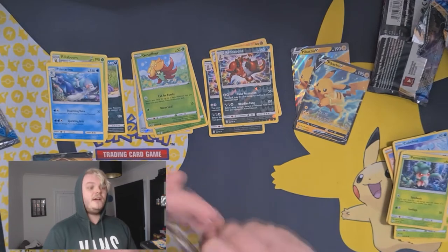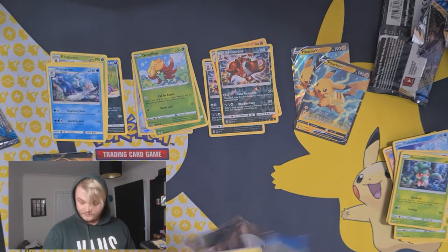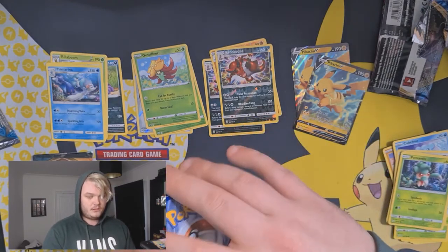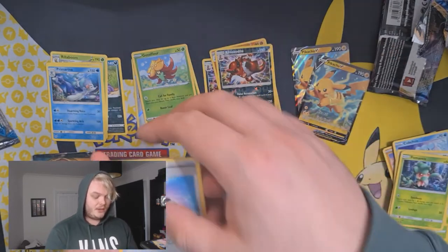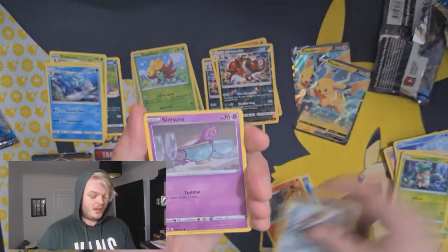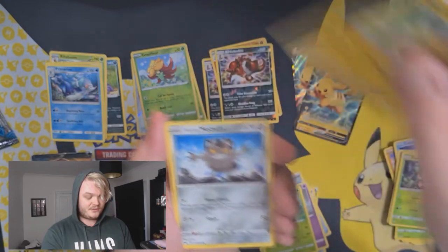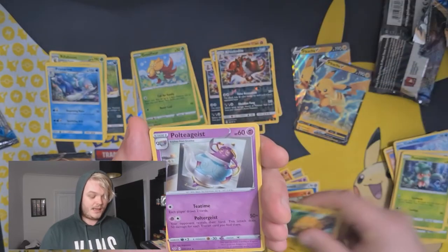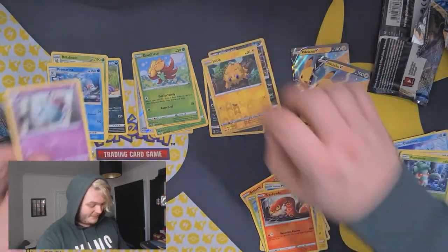I'm going to do the Sword and Shield first, then the two Darkness Ablaze, because Darkness Ablaze is dope. Oh, we've got a Sinistea at least. Mad Party - such a thing? Maybe. Do I build a Mad Party deck? I don't know. We've got an Energy, Evolution Incense - it's always good to have Evolution Incense, great card. Sizzlipede, Bisharp, Sinistea, Magnemite, a Pikachu - yeah! Charge up the Pikachus. Galarian Meowth, Sizzlipede, Joltik, and a Poltergeist. Straight up Mad Party pack, that was.